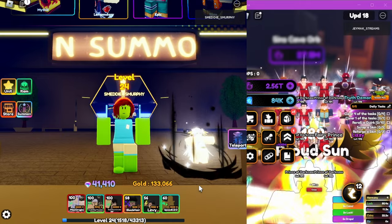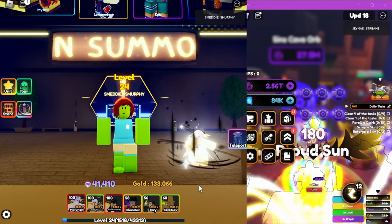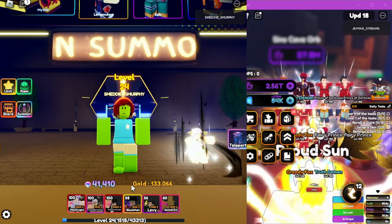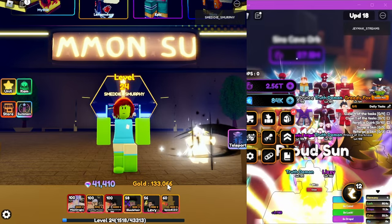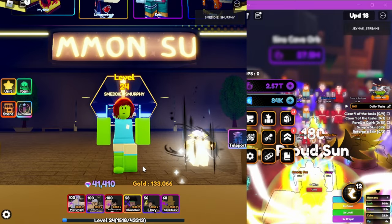What up people, we're back in Anime Fantasy and we're gonna do a video on how to AFK portals for Sunjin Woo and for enemy souls. You're gonna need two damage units, a unit that slows, a unit that bleeds, and a unit that gives you money. You can use Boma instead of speed, and you could use Nezuko instead of Levy — Nezuko is epic, I believe.